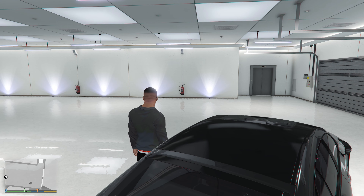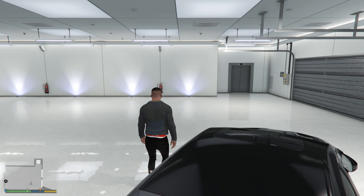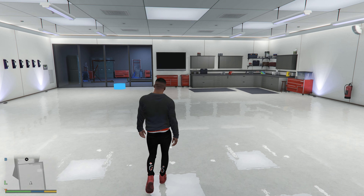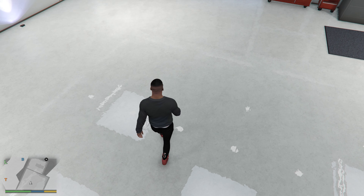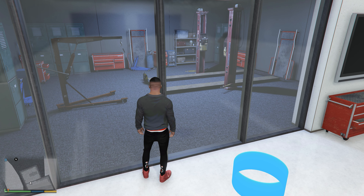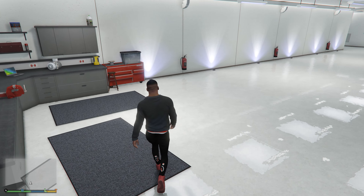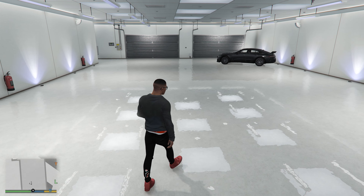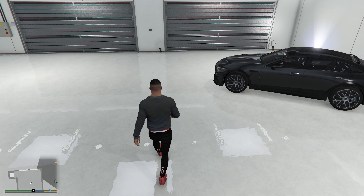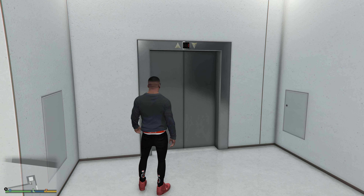Look at this garage - this is ridiculous. In real life this would be a dream garage. I love the lighting, bright white floors with a mirror finish. This is where my mechanic works on the vehicles. I don't know how you get a car on that lift though. You could probably fit at least 10 cars in here in real life, probably more - in the game I think it limits it to 10. Anyway, let's head up to the apartment and check that out.